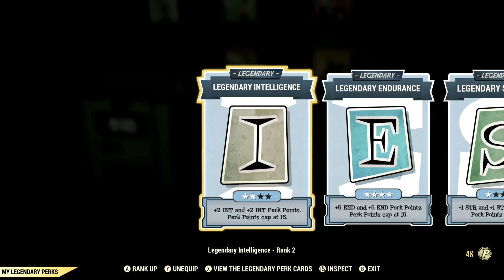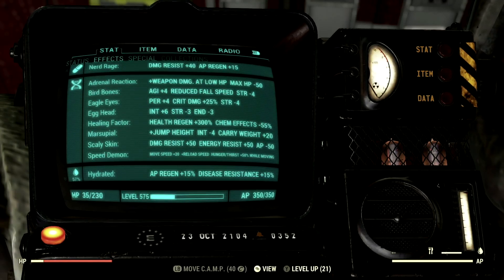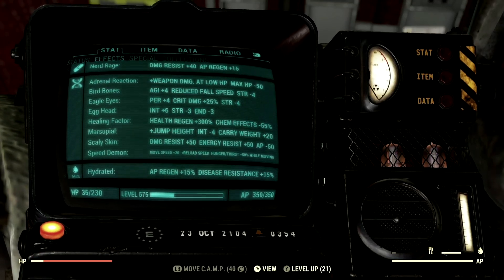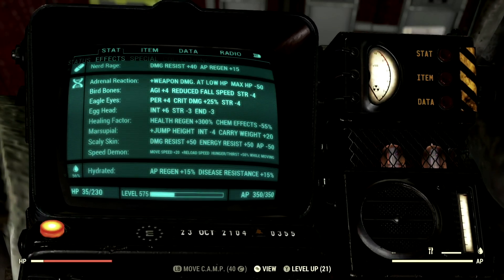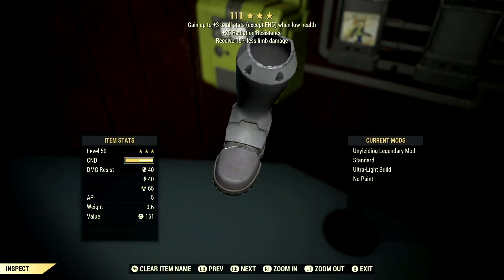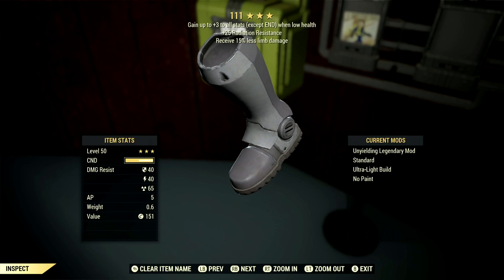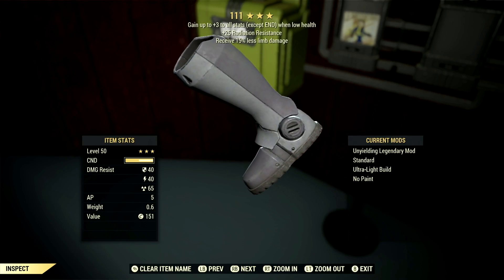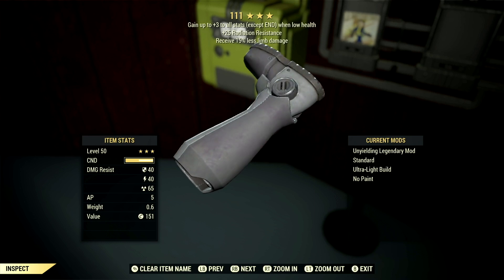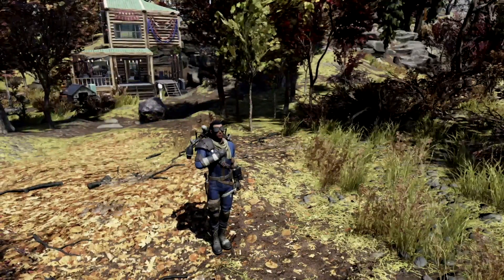Now let's get into my mutations and my armor. The mutations we use for the build are: adrenaline reaction, bird bones, eagle eyes, egghead, healing factor, marsupial, scaly skin, and speed demon. Over in the armor, I used a full set of unyielding gear, which is what I recommend if you use the exact same build. The reason being is it grants up to plus 3 to all stats except endurance when at low health, and that is absolutely fantastic when you're a low health bloody build.